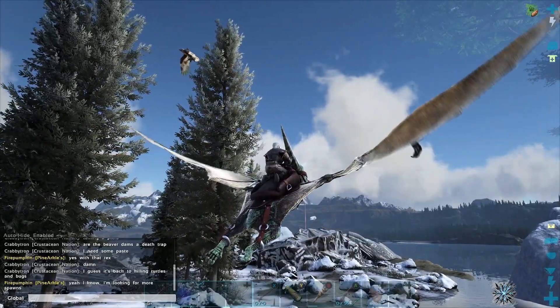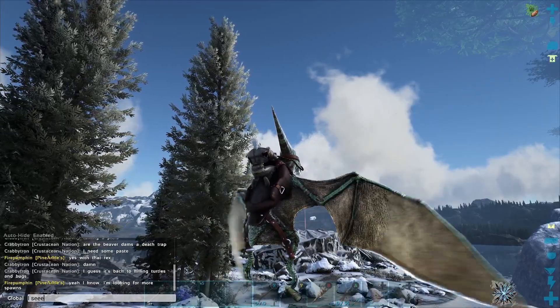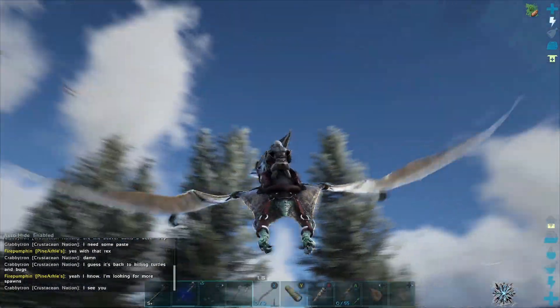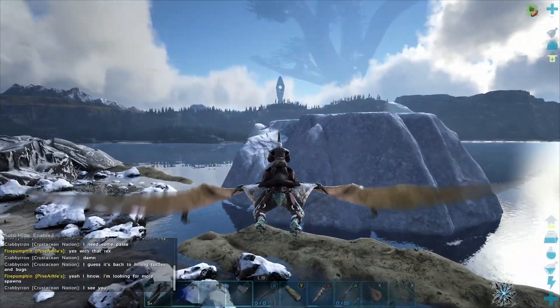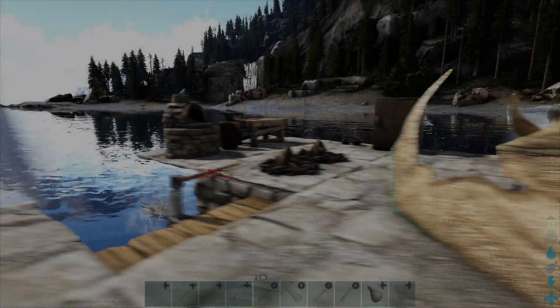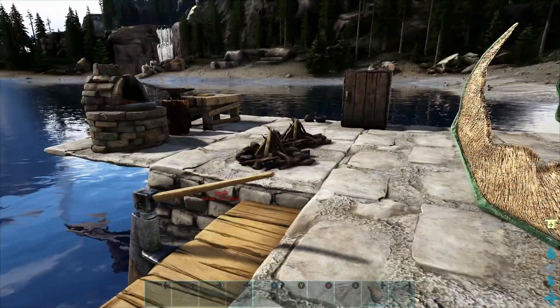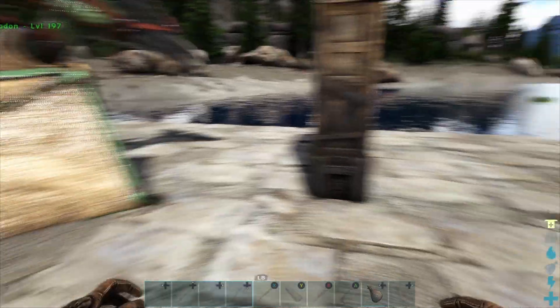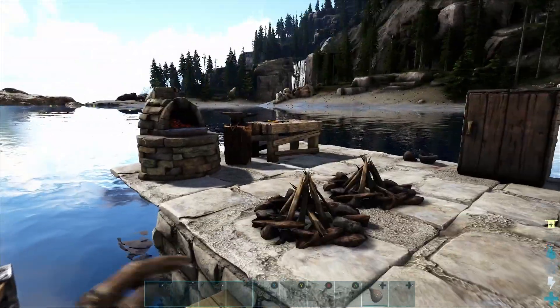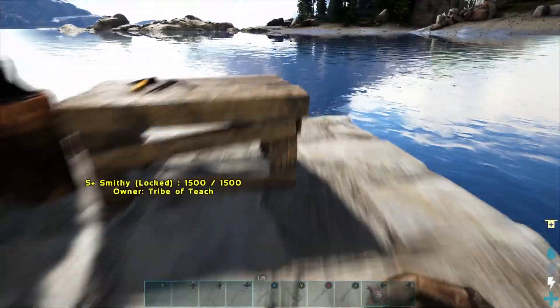Oh hey, I see someone — Fire Pumpkin, hello! Alright then. So we've found a raft here — Tribe of Teach. Nothing on the raft, no bodies, so I think we need to do some more investigating.